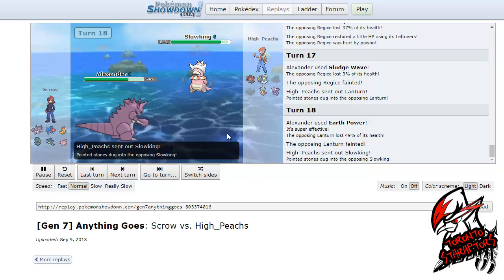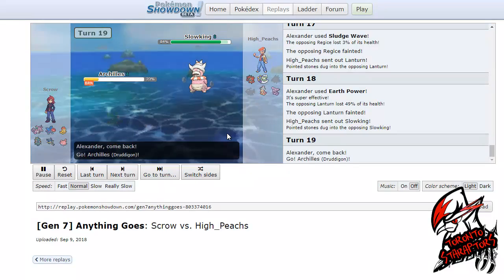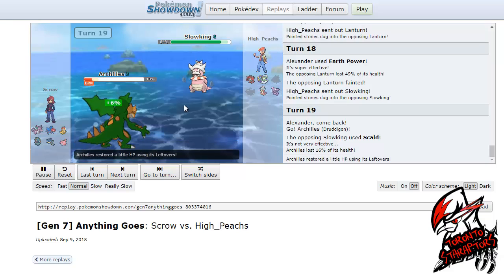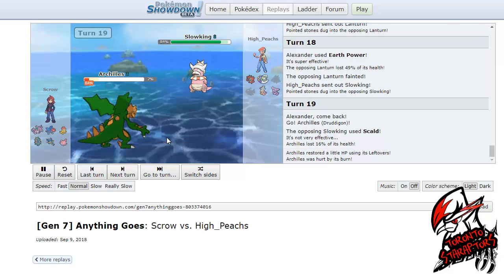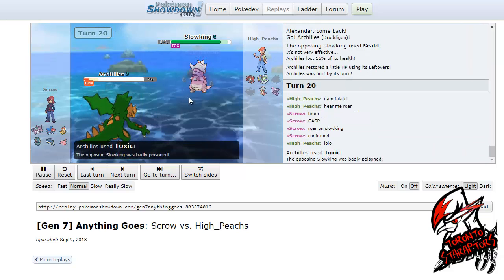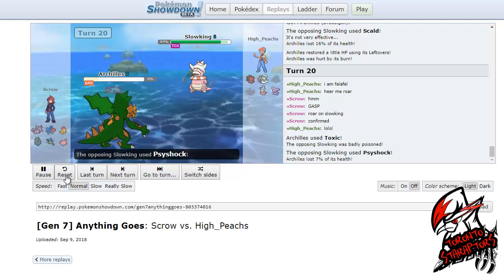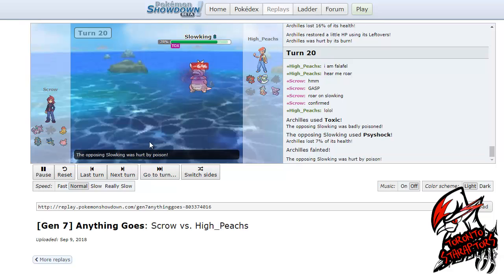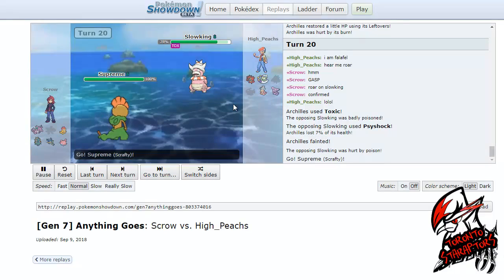I'm going to proceed with the battle right here as he goes into his Slowking for his free switch-in, just being able to check my Nidoking very well as he can take any hit I go for and recover back with Regenerator. I'm going to stack my Archelis Judagon right here — surprisingly I actually lived the hit even with the burn damage, so I'm actually going to be able to fire off a faster Toxic on this Slowking as well. That's really good.